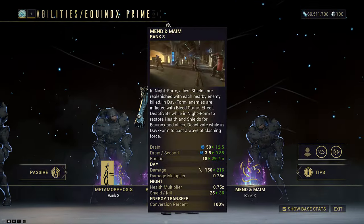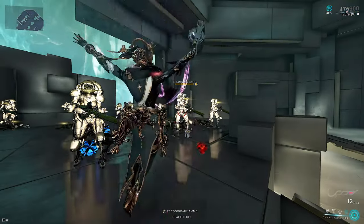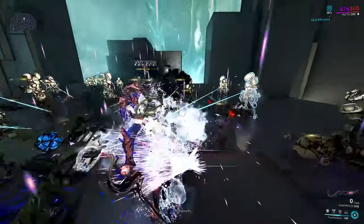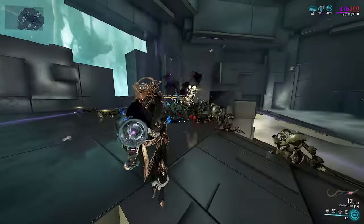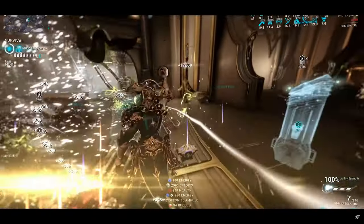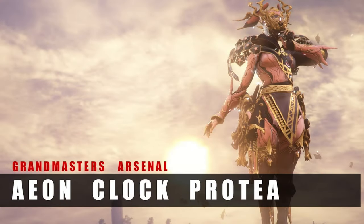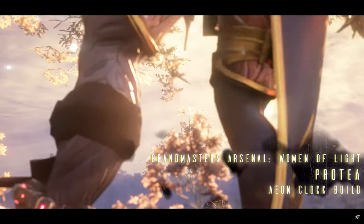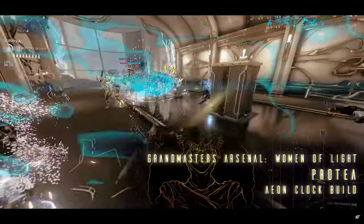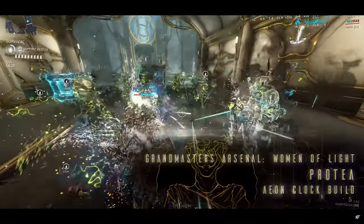Unlike Maim, Temporal Anchor stores absolute damage you deal even if it exceeds enemy max HP, rather than a fraction of enemy HP. Assuming you're able to kill initial enemies, this makes Anchor have far higher damage potential than Maim, to the point it can even surpass armor scaling and not need strip at all. While the video I'm showcasing today uses high strength and Pillage to shred all armor off, it has come to my attention that Nash Prime also uploaded a Temporal Anchor Protea DPS build, albeit with different strats. I've linked it in the description and pinned comment.